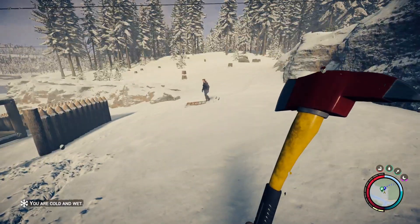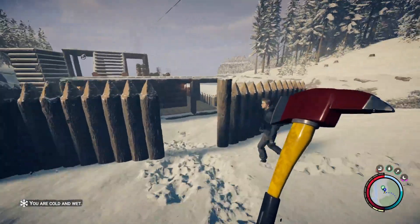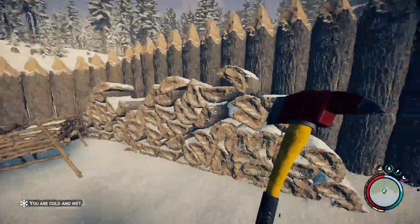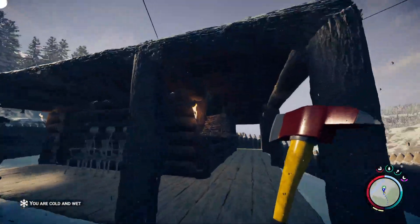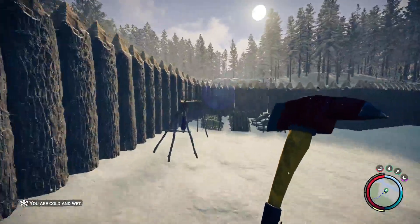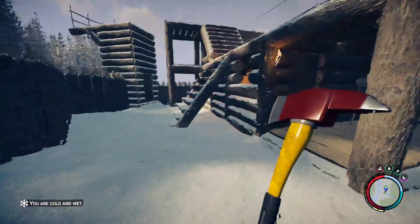We've got a big defensive wall going around the outside. I have a couple of flyswatter traps there. Kelvin's here as well. Here's the house — we have a big stack of firewood and some planters. There's a birdhouse on this nice wraparound porch, and we have some storage here for meats, bones, sticks, rocks, and that stuff.